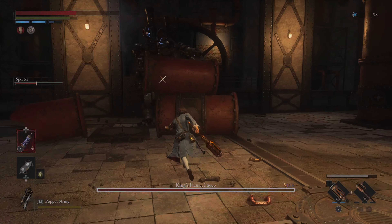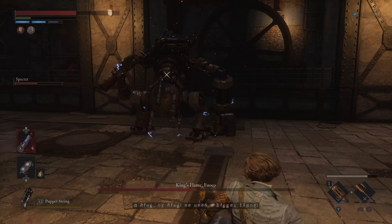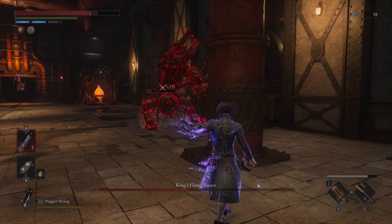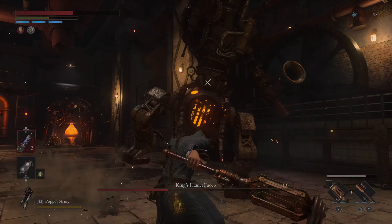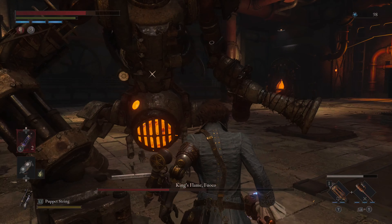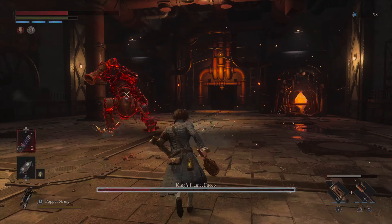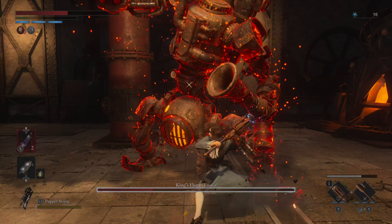Here's that red attack — we can beat on him, and he's going to go into second phase. You can see how quickly that overheat procs. Specter's dead, but that's all right. He's going to keep doing those slams — avoid that. Watch out for those projectiles.